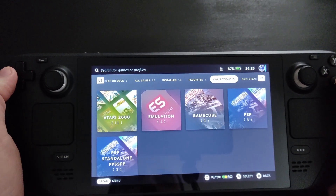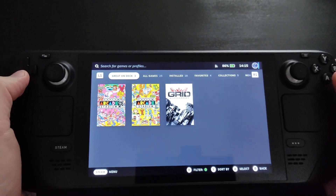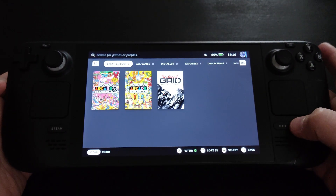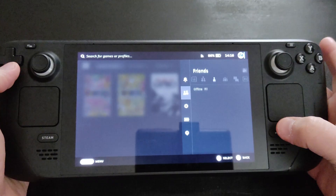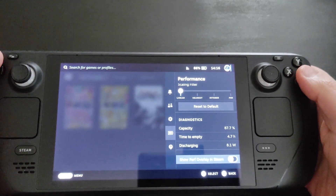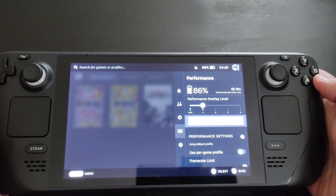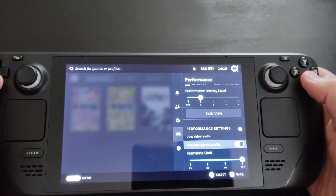The second thing to think about is FPS — frames per second. When you're in a demanding game, make sure to adjust your FPS settings. Go to the three dots, which is the quick access or quick settings button. From there go to Performance, where you can set your preferred FPS. In the basic view you'll just see a number on the top left.